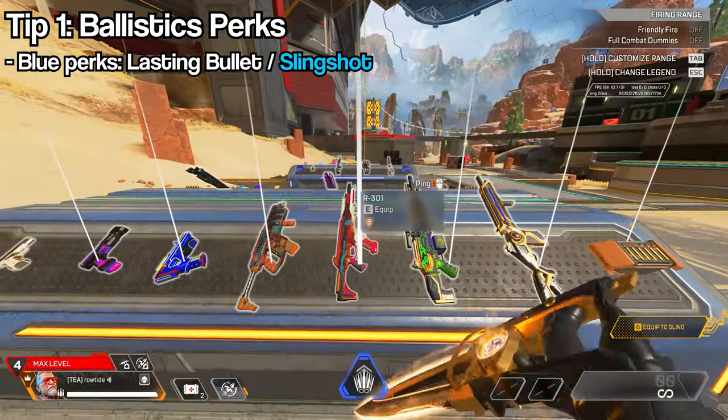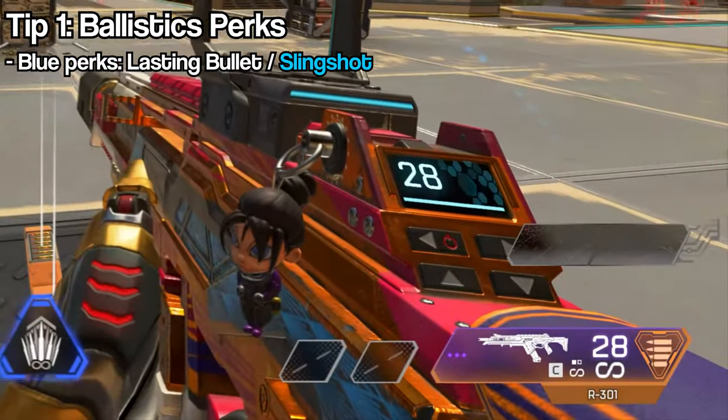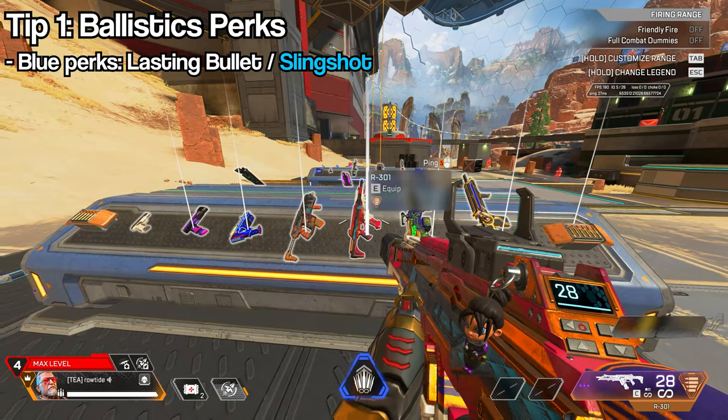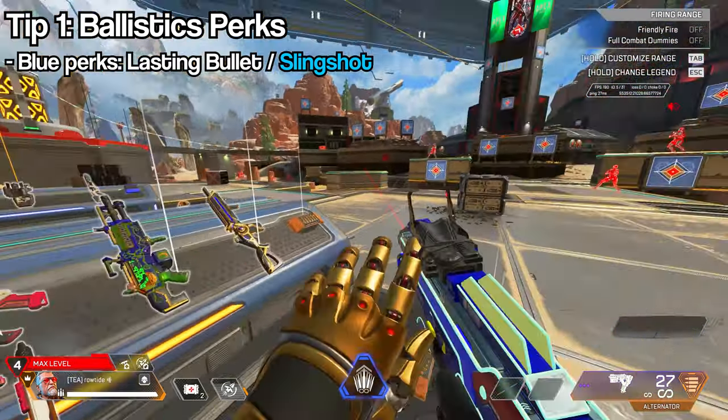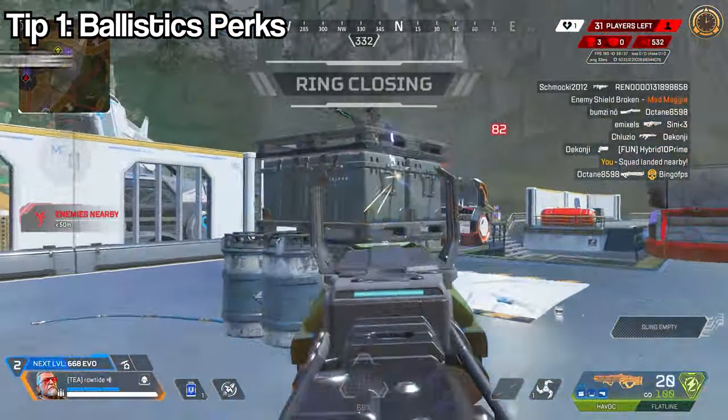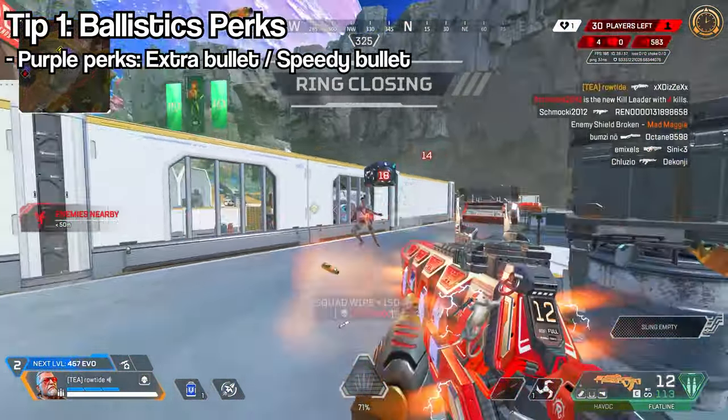Slingshot is the other blue perk which increases your gun's level based on what armor you have. If you have blue armor your sling gun will have all blue attachments, purple armor gives all purple attachments. That is where it stops though — it doesn't go to red or gold. The purple perks are Extra Bullet and Speedy Bullet.